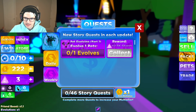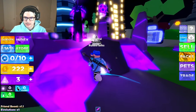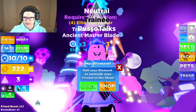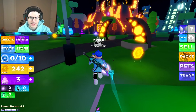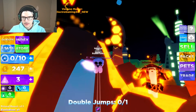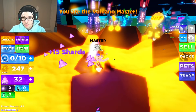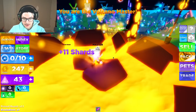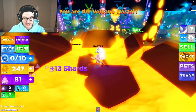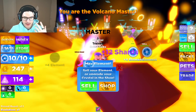Here's the dailies, here's the weeklies, and here's the story quests. I need to evolve one pet to complete a quest, but I don't have any pets right now. There's a training area, but I can't really benefit from it without the required evolution. So you need certain evolutions to access certain areas. You can also run around and collect coins, or go over to the volcano to be the Volcano Master and meditate for tokens. I'm getting a ton of shards — that's what I wanted. I think it's 2,000 shards, which is a lot, but I need shards to buy some pets.